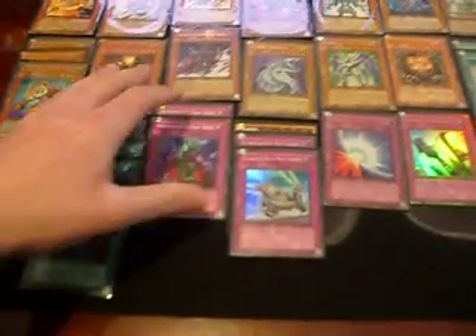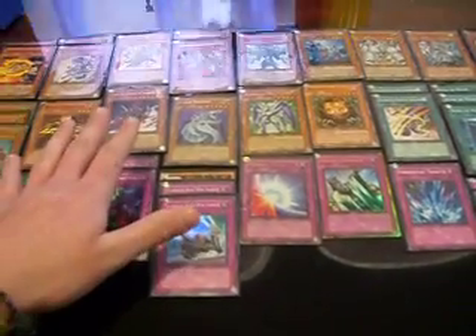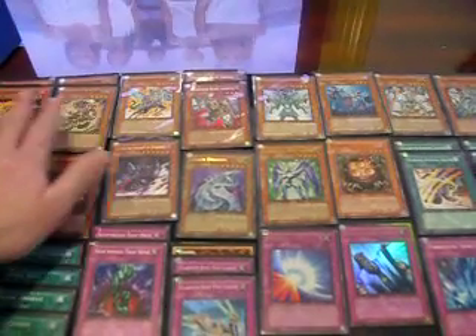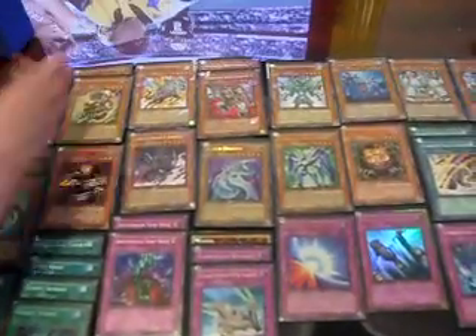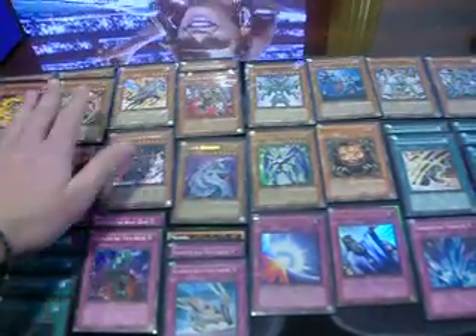Bottomless Trap Hole is a staple. Chariot is a staple in a Gladiator Beast deck. It's like Divine Wrath - if a monster's effect is activated, you can activate Gladiator Beast War Chariot. If you have a Gladiator Beast monster on the field, the effect is negated and the monster is destroyed. 3 Waboku because in order to activate the effects of these monsters you need to be attacked or attack yourself. It's really important to have Waboku to allow your opponent to attack you, and then tag out and bring another Gladiator Beast monster from your deck to the field to activate the effects.